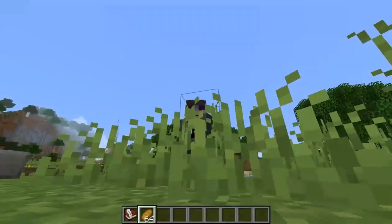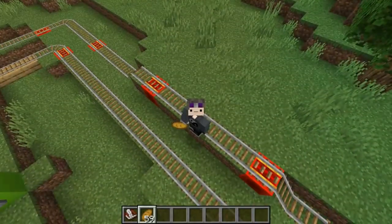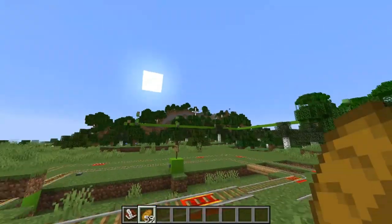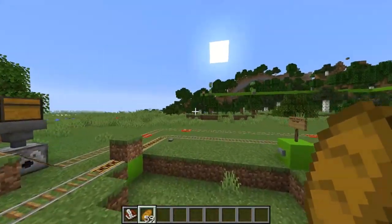Trick shot number 3. I call this one the quintuple bread minecart launcher. We got 1, 2, 3, 4, 5 minecart bread cannons.